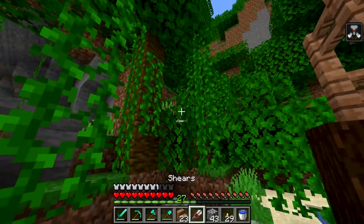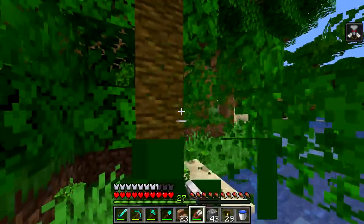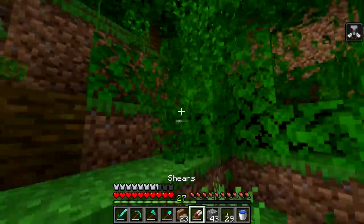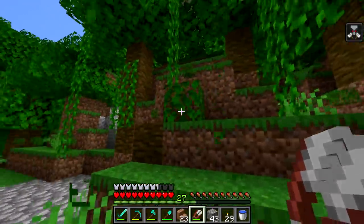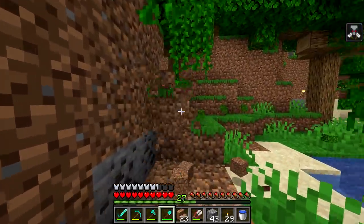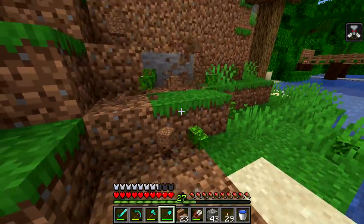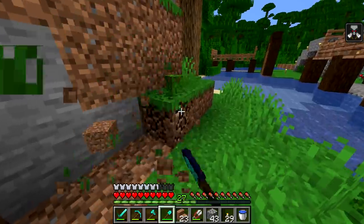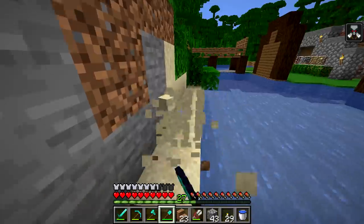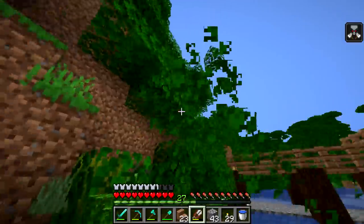I'm gonna try to get most of this cleared out. Those jungle vines will grow back, so we need to break all of this. I need this area to be a little bit more open. We'll leave a little bit of the landscape - I need to more than anything see this cliff face to decide what kind of house I can build on it. I know it's a decently sized cliff face but I'm not really sure how big it is exactly, so we need to get a good look at it and clear the area around it before we build.